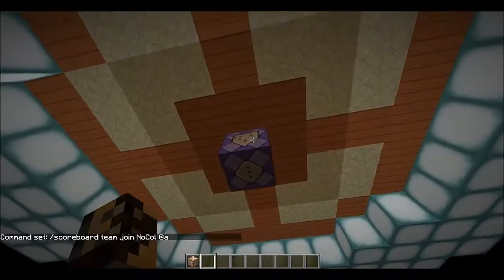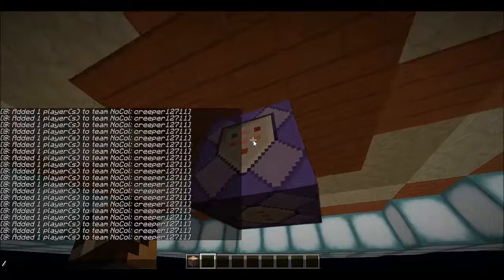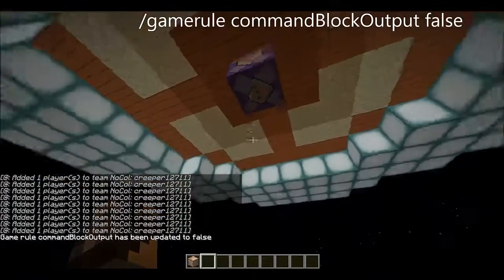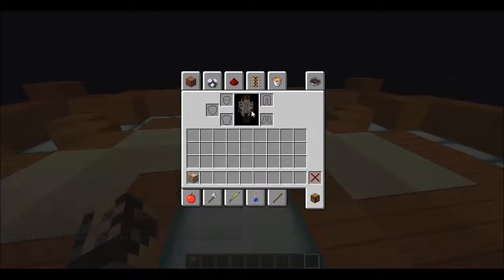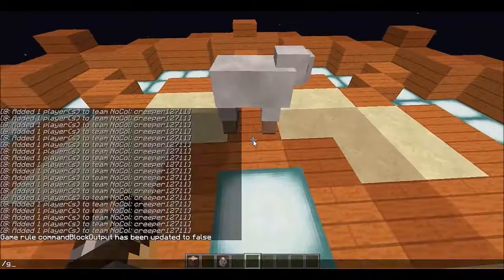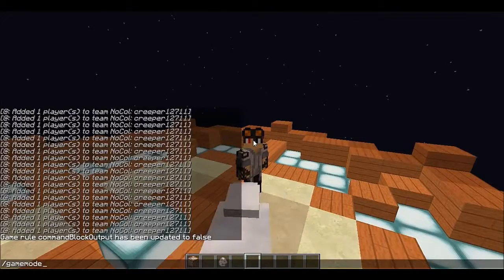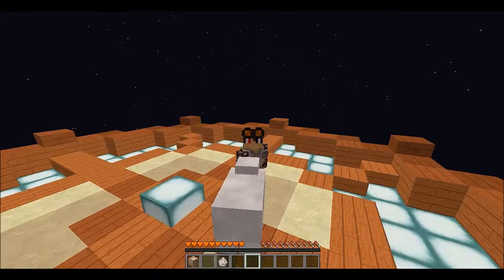Then type in `/scoreboard teams join [team name] @a` for all players. To get rid of the chat spam from the command block, type `gamerule commandBlockOutput false`. And to prove this works — also if you want to get rid of the spam just hold F3 then hit the key and everything should be gone.